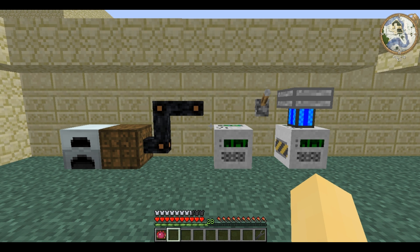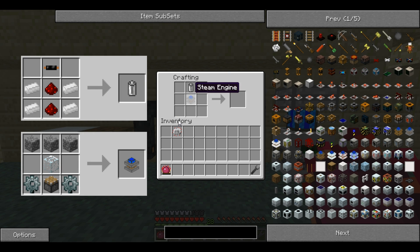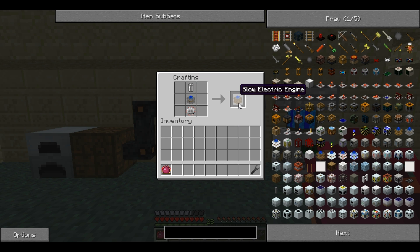So it changes power from Industrial Craft to BuildCraft. For this you will need an RE battery, a steam engine, and an electronic circuit. You place them like that and it produces a slow electric engine.